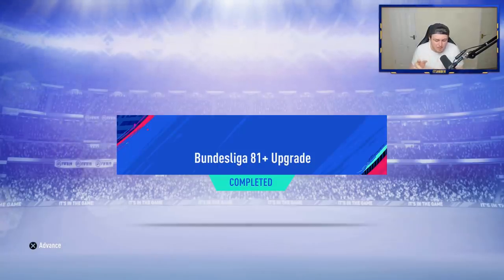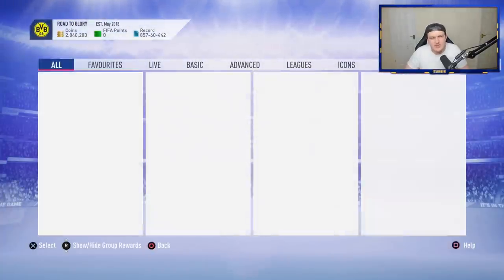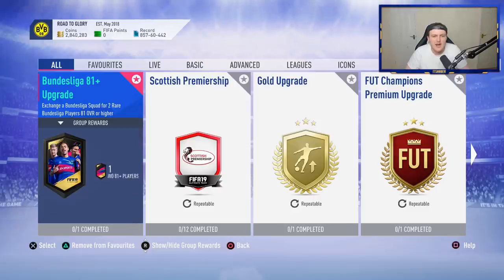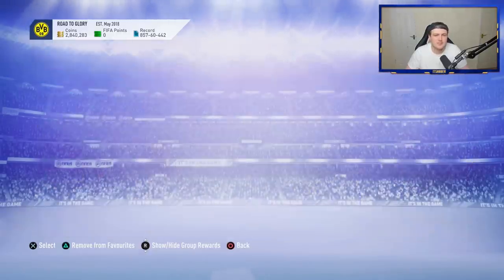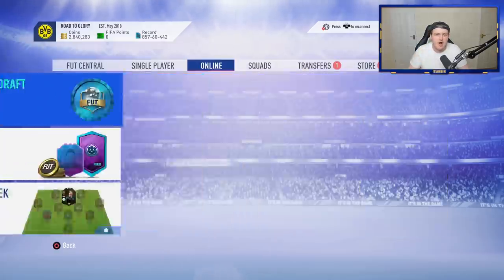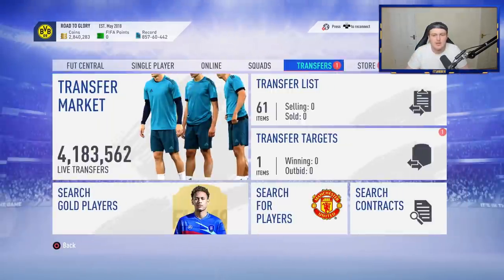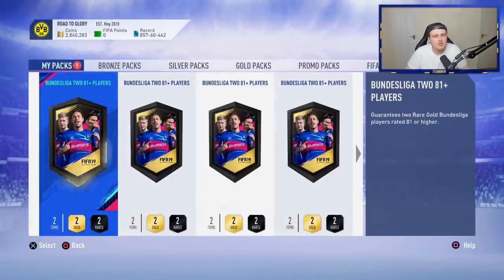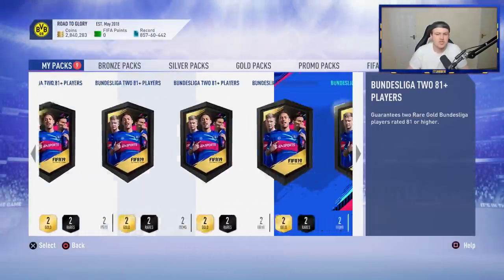EA have finally released some Bundesliga upgrades, and it's a lot earlier than last week. Last week we got them at midnight on Wednesday for some reason, and EA have dropped them on Monday today. It is still the not amazing ones — 11 Bundesliga rares — but it's something to grind, so I'm not going to complain. We've got nine so far, and we'll open some more with players we get, because we're bound to get rares that we won't be using or good for SBCs, so we'll shove them straight back in.